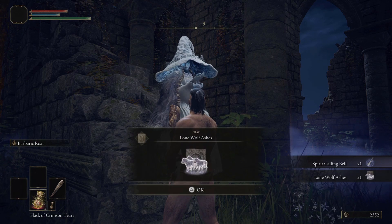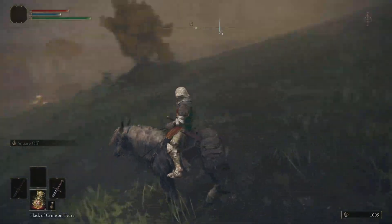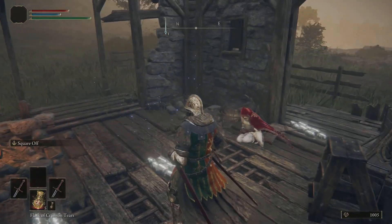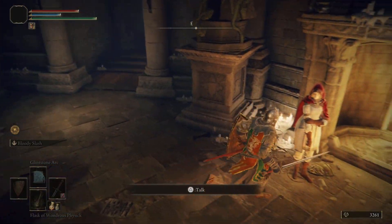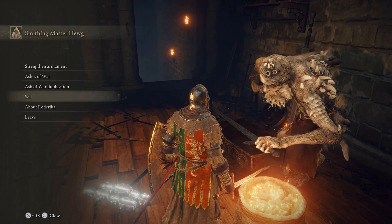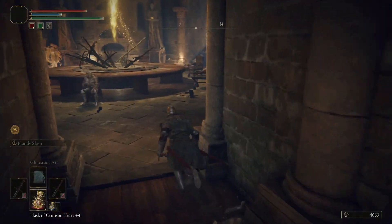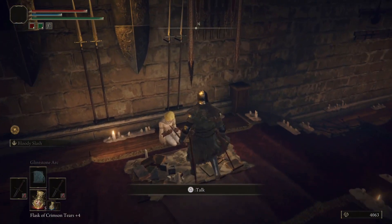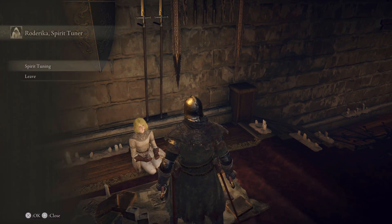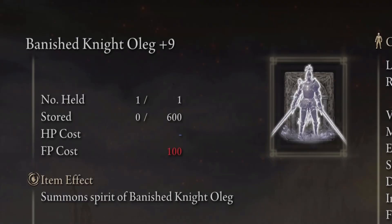Let's get more in depth into spirit summons — first upgrading them, then where to get a powerful early game one. At Stormhill Shack you'll meet a girl, and after talking to her she moves to the Roundtable. At the Roundtable, go to the blacksmith who will have a dialogue option about her. Go back and forth between her and the blacksmith until you've exhausted all dialogue. After leaving and returning, she'll be in the same room as the blacksmith and can upgrade your spirit summons. To upgrade them you'll need either Ghost Glovewort or Grave Glovewort.